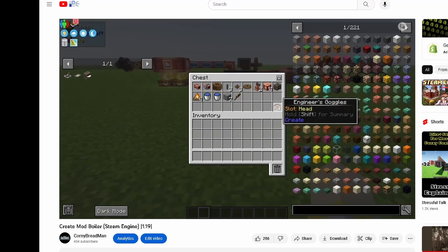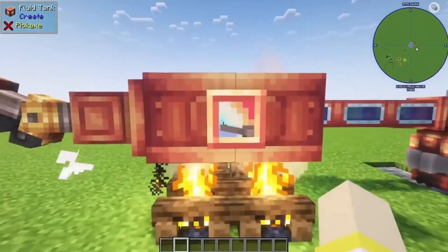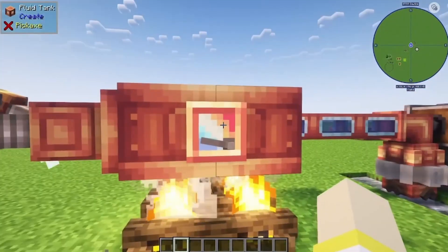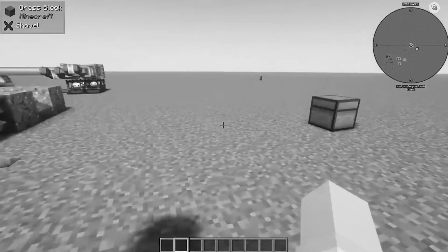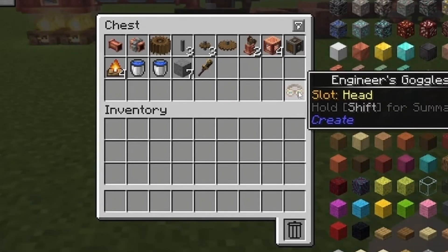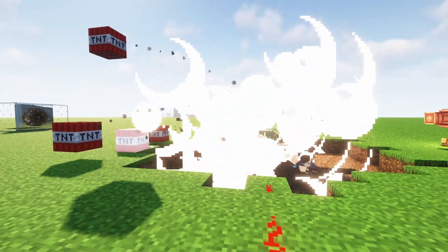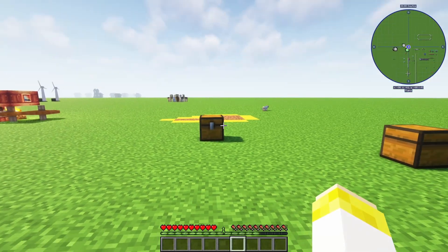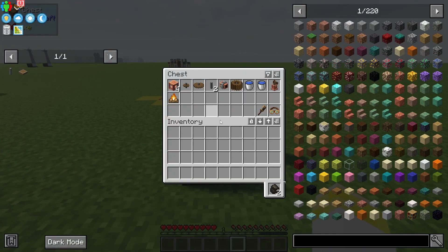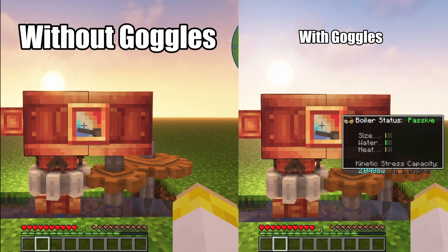First, I have to tell you why I made this video. In one of my last videos I said this is the easiest boiler you can make right off the bat with the least amount of materials — and that was untrue. Look how many blocks I said you needed. So I went back and revised my original build and came up with the ultimate boiler build with the absolute least amount of material.